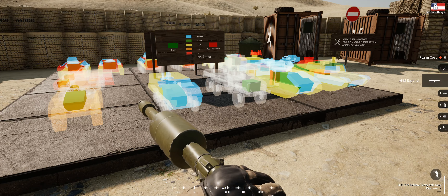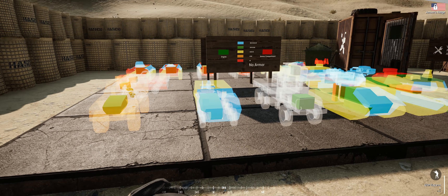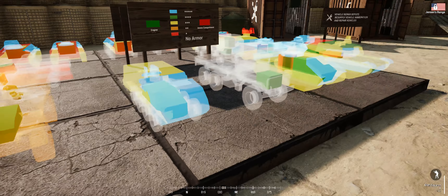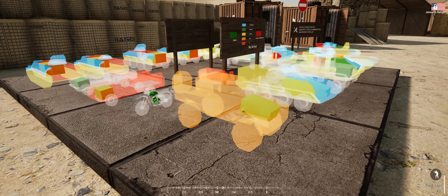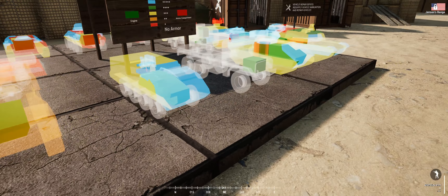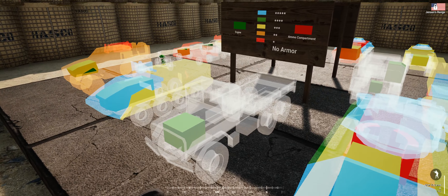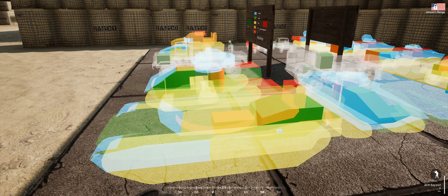Hi guys, just thought I'd show you a couple of things on the Jensen Fire Range. If you notice, we have a load of Tonka Toy models. Now, why are these relevant? They show all the armour locations on the vehicles. As you see, the Logitruck's got no armour, whereas your Abrams has a lot of armour.